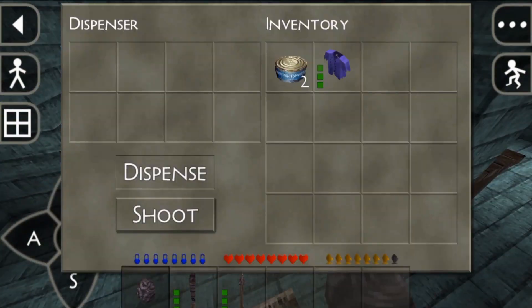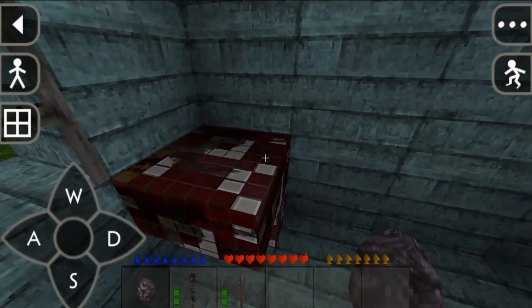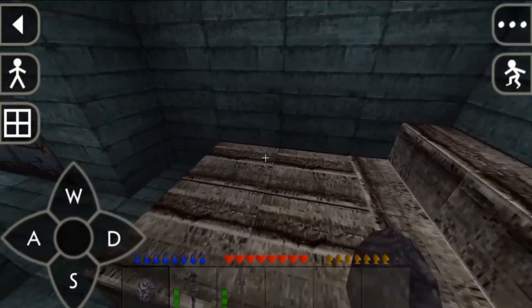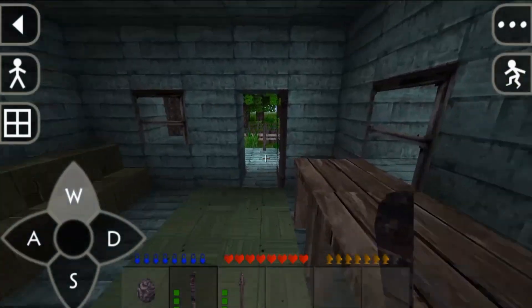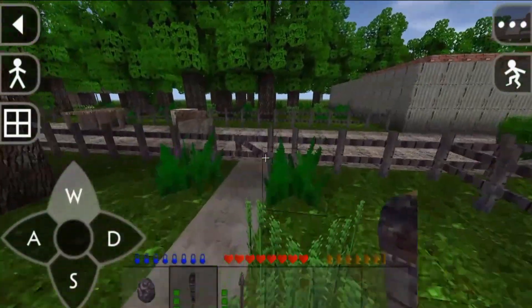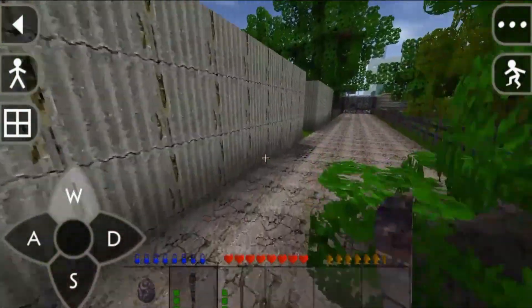I guess we can sleep here. Was this a dispenser? And that's just an upside-down step. This texture pack is lovely though, serious — I'm loving this. But I don't know what the adventure is yet — we got to find out what we got to do. I'm so stuck on the way this game looks.